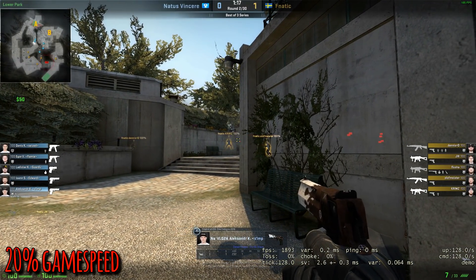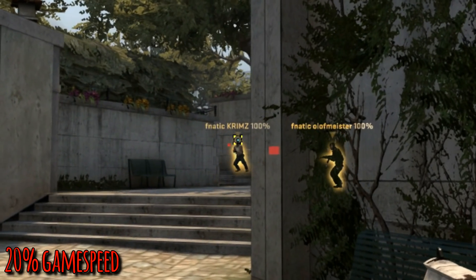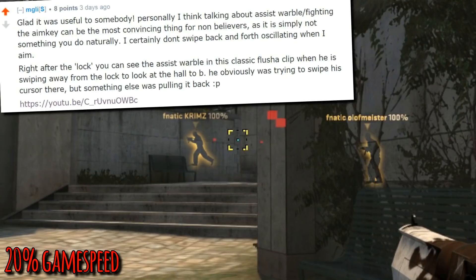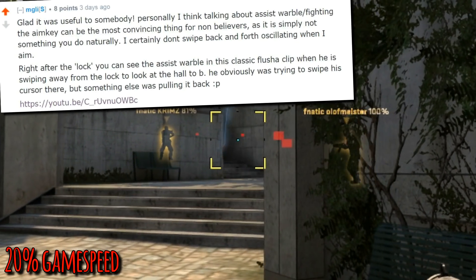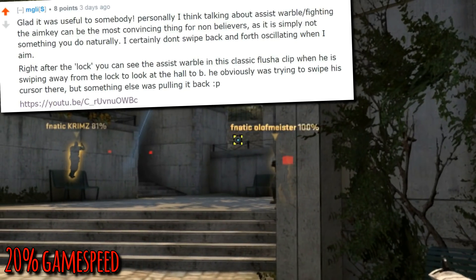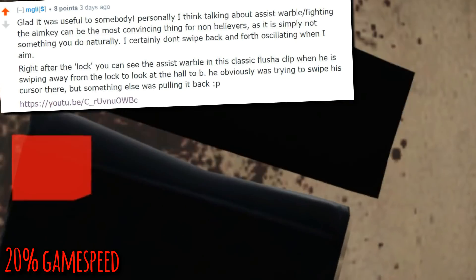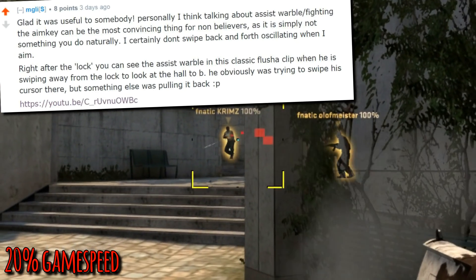What's up people? The first part of this video is going to concentrate on aim shakes like the one you saw in the aimbot anomalies video, and what's called an assist warble. This is pointed out to me by somebody who actually wants to help instead of trolling me. I do have to say that warble is kind of hard for me to say, so I'm gonna say wobble instead — assist wobble.